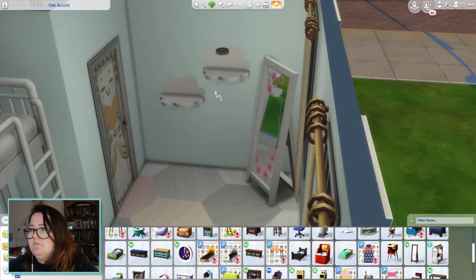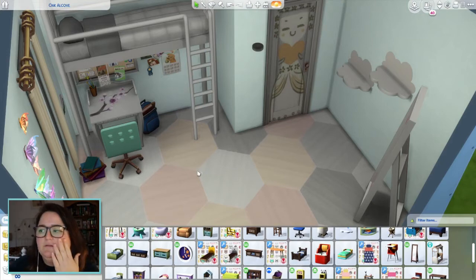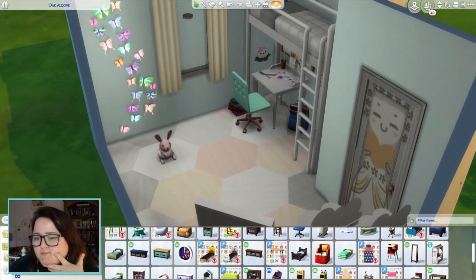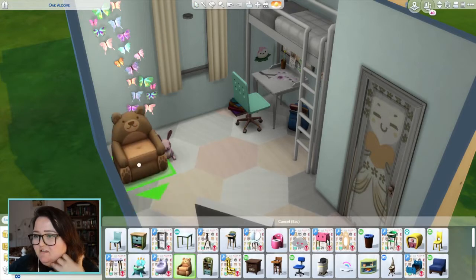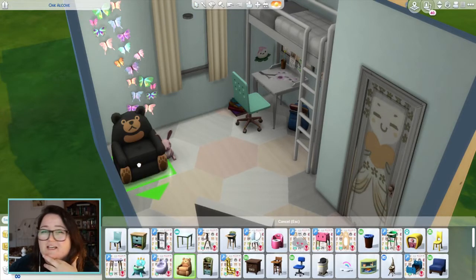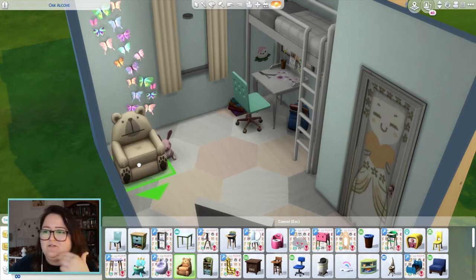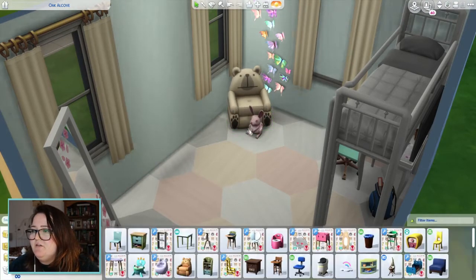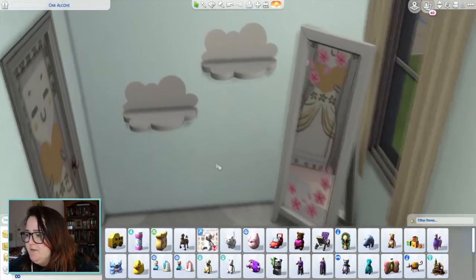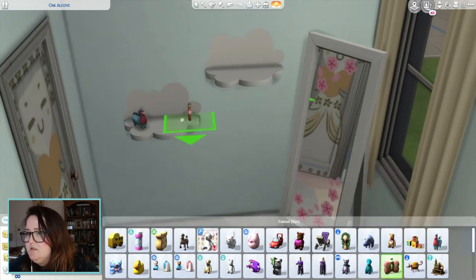Why is this cloud color different from this cloud color? I want them to match. Okay — instead of two rainbows, two white. This room is so very pale, but that's fine. Some toys — did I pick any more furniture? I could have a nice chair. I like the panda one, and also the sun bear style, or is that a black bear? I'm not very good with bears. This one just looks so done with everything.